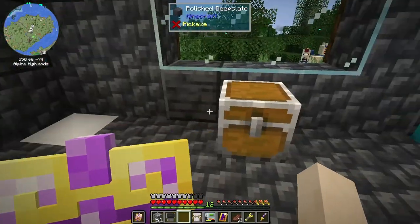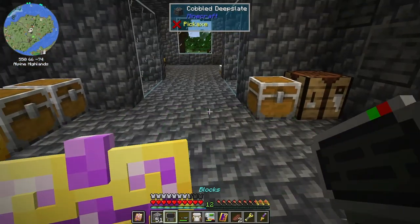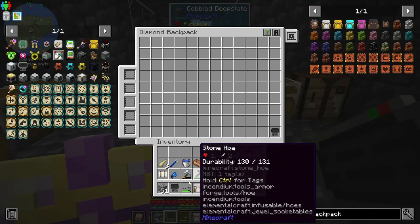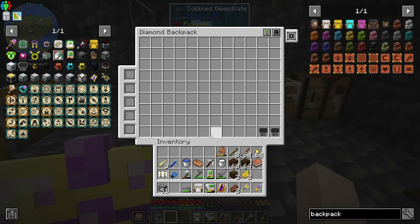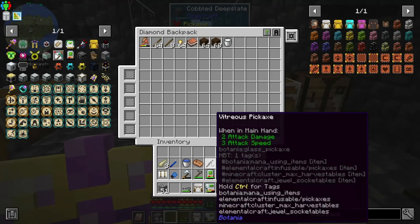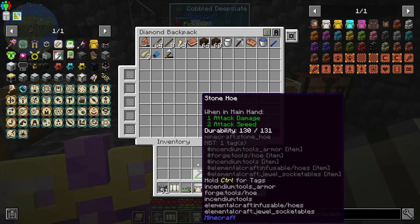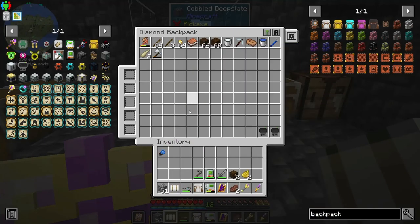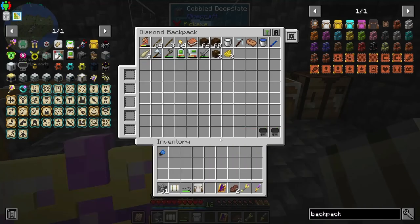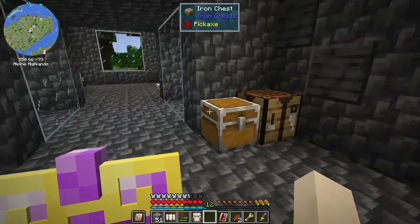Now when I push B, I can get all my stuff and put it into my backpack. I'm curious — if I have nested items inside my backpack, will that break it or will it actually pull new stuff from there? I don't want to test that. Let me clear some of this out.